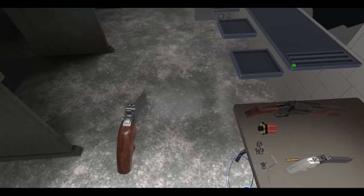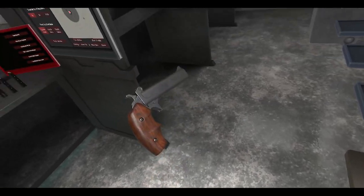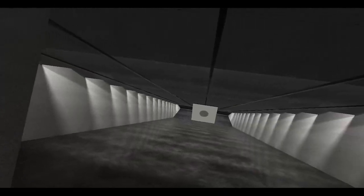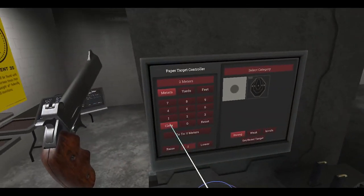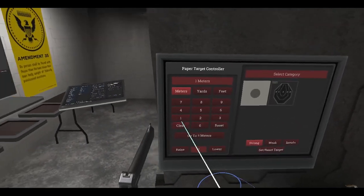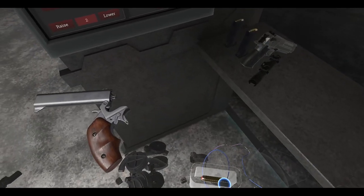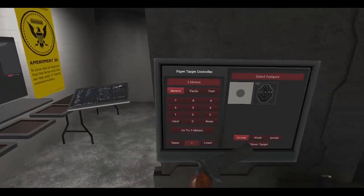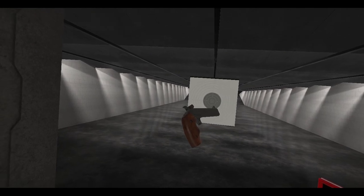Let's grab ourselves some rounds. This is .357 Magnum. Let's reset the target, clear, and go to 3 meters. We'll take two of these. Basically you pull the hammer back — as stated, this is single action. Bullseye! Dead on, look at that.